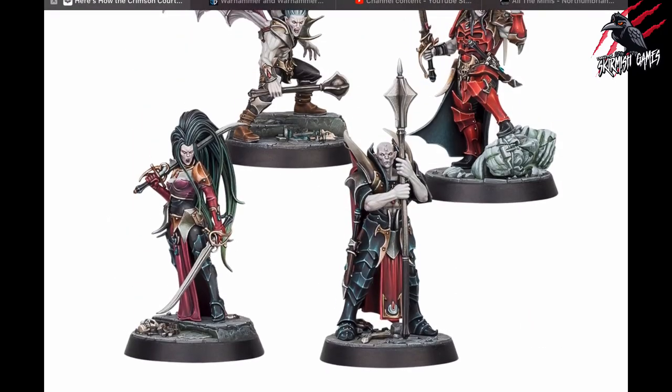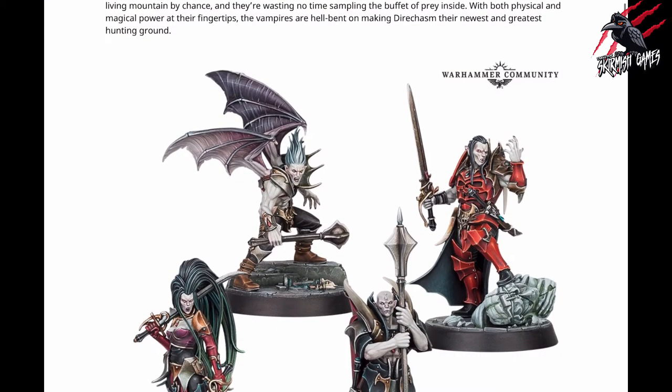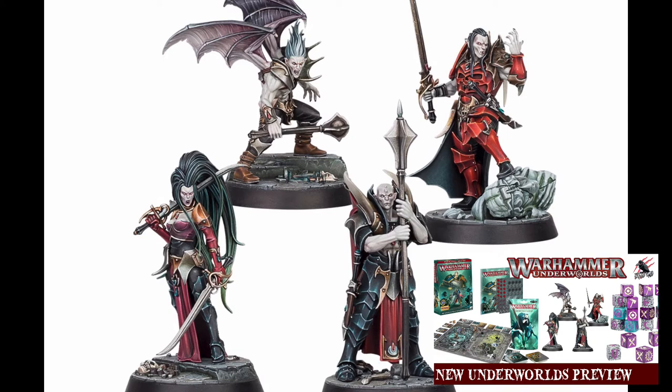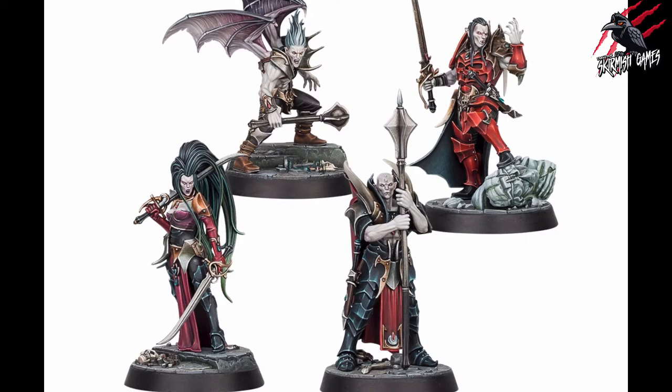This is the article that came out on the 6th of April. It says that led by the cunning Prince Duval, the Vampire Warband known as the Crimson Core found their way into the living mountain by chance and they're wasting no time sampling the buffet of prey inside. With both physical and magical power at their fingertips, the vampires are hell-bent on making Diacasm their newest and greatest hunting ground. I've done a few videos on the miniatures and I recently did a video where I looked at some of the Legions of Nagash fighter cards for Warcry and paired them up with these miniatures to make a little Warcry warband, so that's up on the channel too.